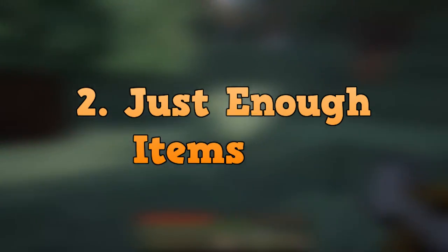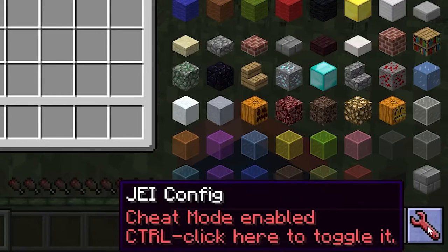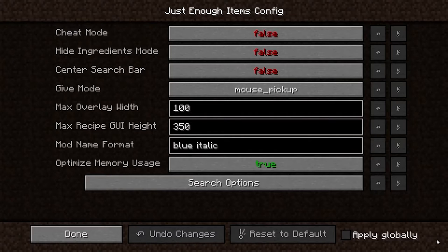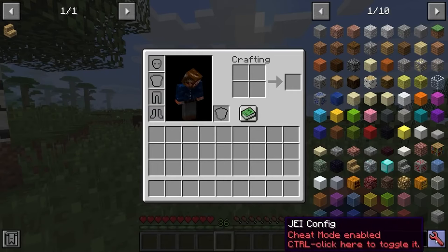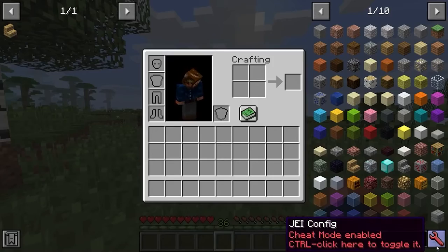For number 2, we have Just Enough Items. This is a modification that you definitely need to use if you are not familiar with every single recipe in the Minecraft world. It allows you to search for materials and also see all of your items' recipes. It's really good if you can't remember things that well. Even if you are an expert in knowing any recipe within the Minecraft game, it allows you to see everything in front of you if you forgot a thing or two.